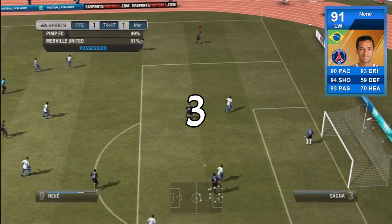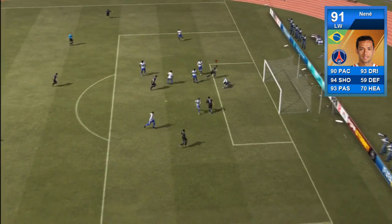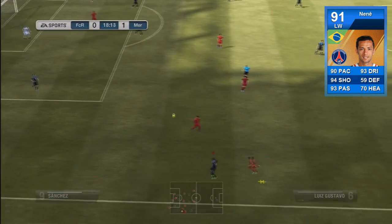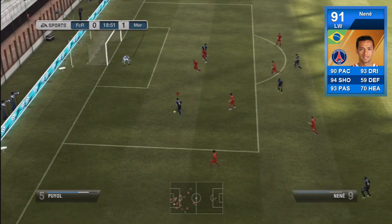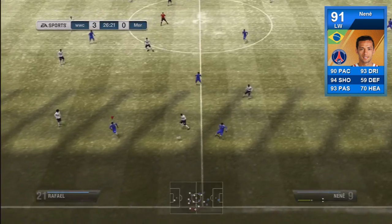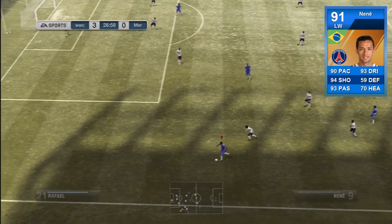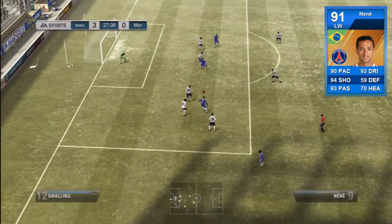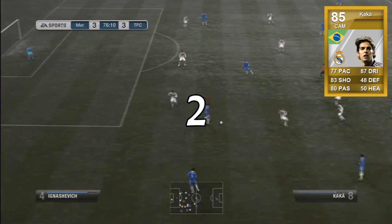In third place we have Nene, a left winger who plays in the French League 1 for Paris Saint-Germain. His stats are insane — 90 pace, 94 shooting, 93 passing and dribbling — and not only that he has some absolutely sick hidden stats, including 99 finishing. You can't ask for much more in a left winger. He reminds me a lot of Cristiano Ronaldo in his style of play — the ball basically sticks to his feet, his dribbling is absolutely insane, he cuts defenders inside out with great skills and a great finish to boot. Definitely worth the 180k.